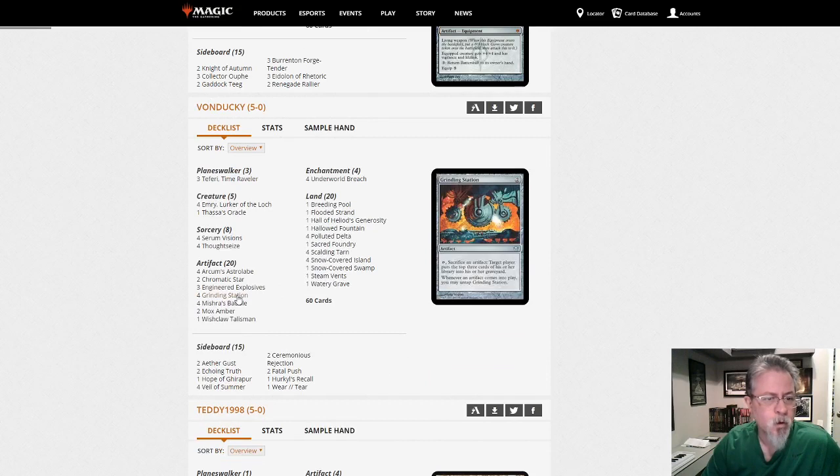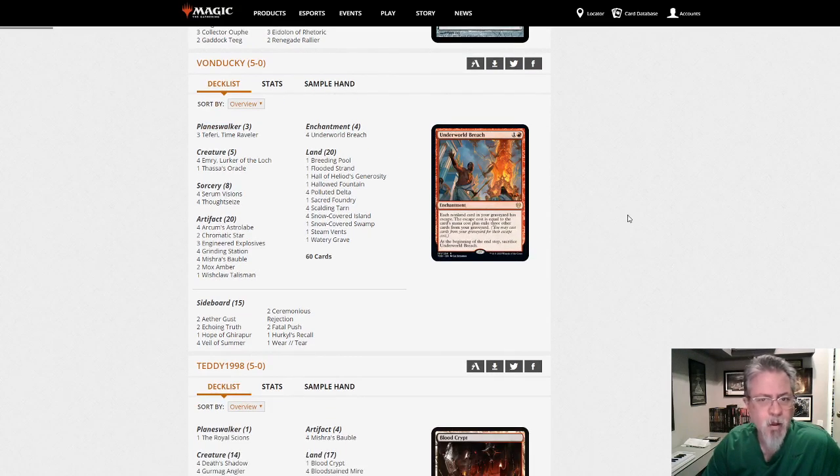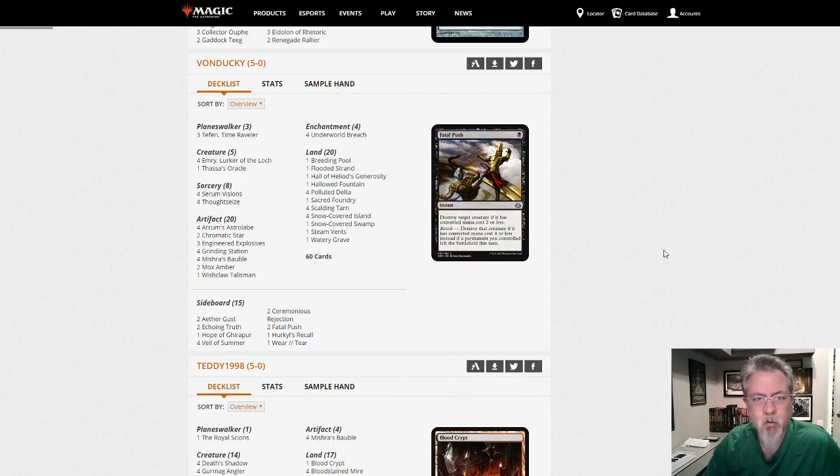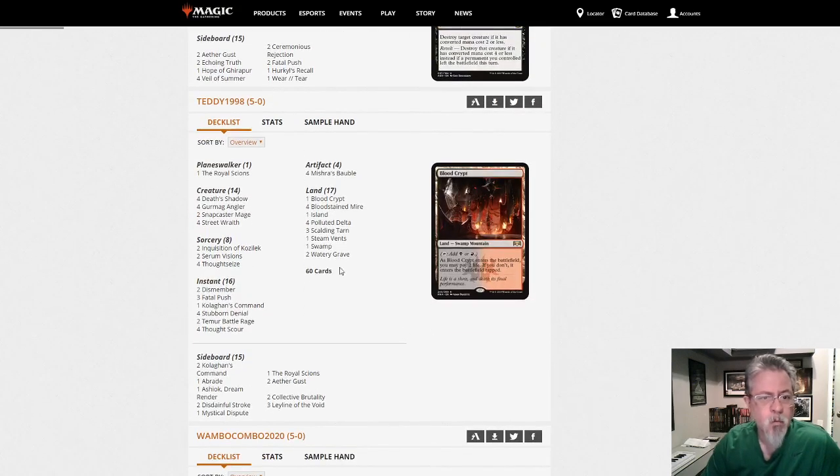Von Ducky has the Grinding Station combo deck with Underworld Breach — that's a messed up card. There's definitely material out there on how this deck works, but it is very resilient and can go off from fewer resources than you'd expect. Watch for this deck, you'll be seeing it a lot.